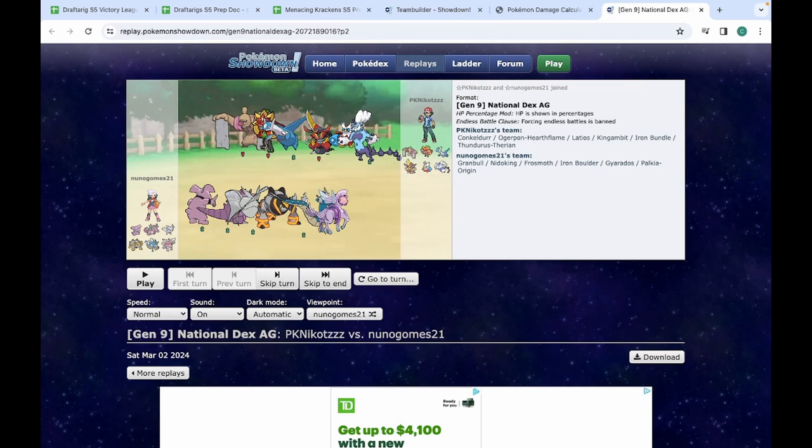Let's look at their team here. They've got, again, we're facing off another Ogre Pawn. This is the menacing Hearth Flame. When it Terras — and it surely is going to Terra — it'll get that attack boost. We have Megaladiat, very strong, very bulky Pokémon.